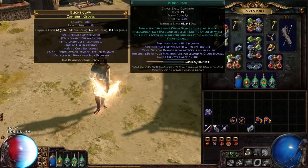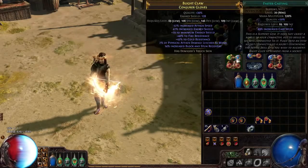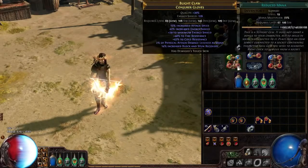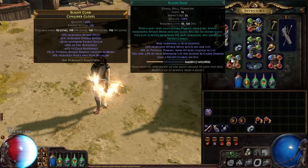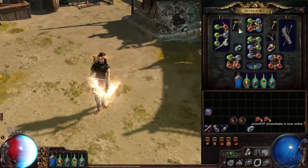We're also using Blood Rage, which is really important because we get 10% physical life leech — insane with our Vaal Pact. We have it linked to Increased Duration, which is the most important support. Faster Casting and Reduced Mana are just fillers. If you're soloing, you basically don't have to recast Blood Rage ever, because every time you kill something it gets restarted and you also get frenzy charges on kill, so you won't have to recast it in the map.